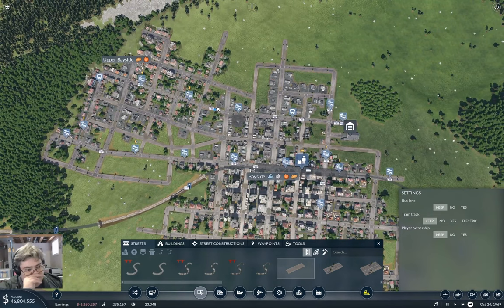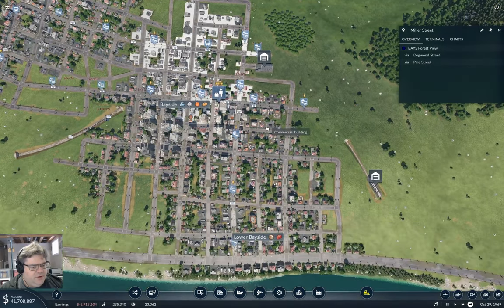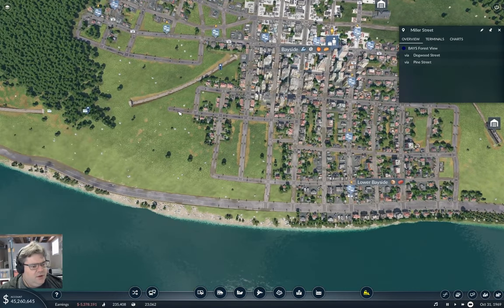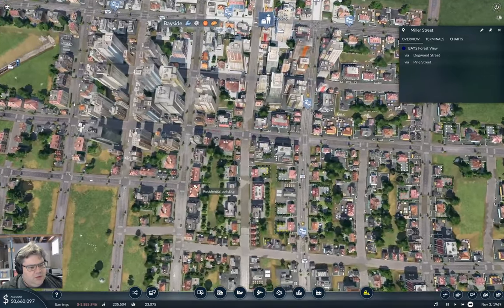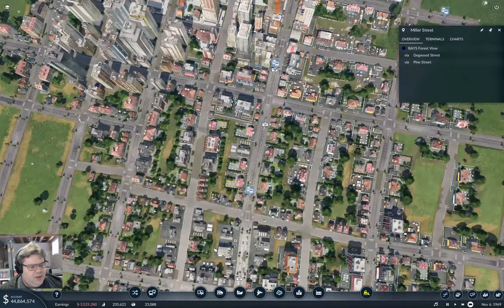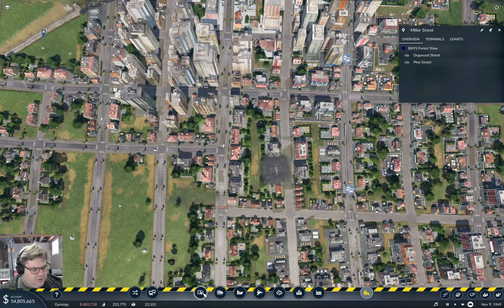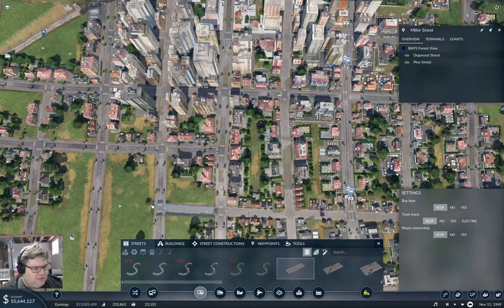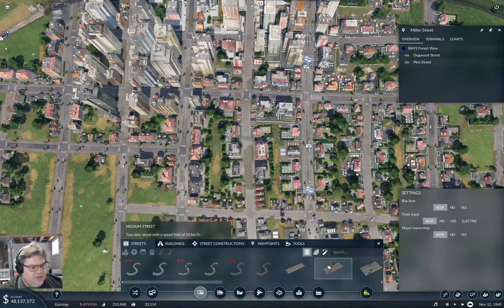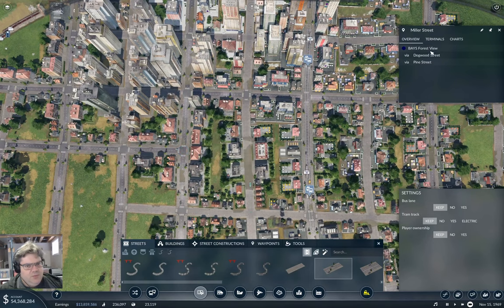We've got coverage all up over here. We need a crosstown line down here and probably one down here. I really want to run the crosstown along this road now. This is exactly how I crashed it last time - so I'm going to come across like that. I crashed it last time just trying to whack a road all the way across here, so I am going to save it.